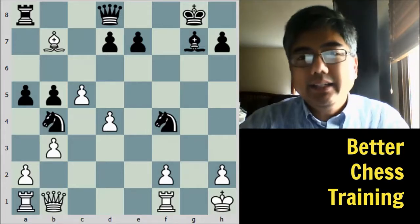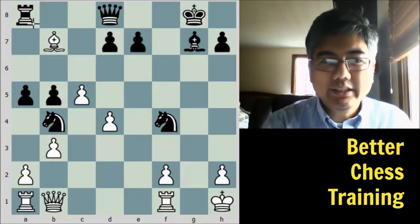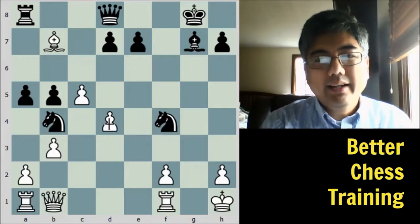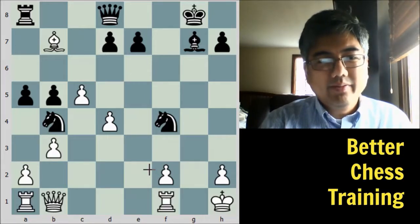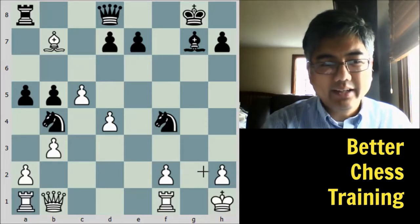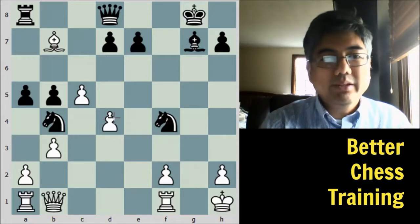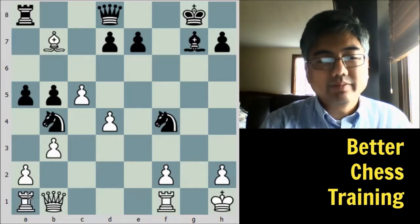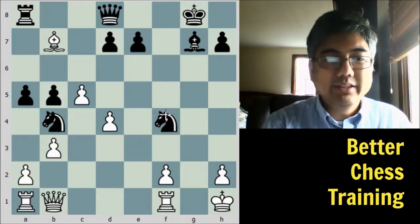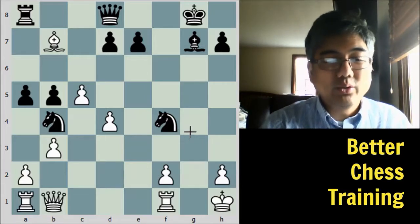Seeing that bishop takes a8 is a problem, we need to solve it. You need to cover this diagonal so you could then be free to take the rook on a8. The pawn is hanging, so we need to protect it. The rook is trapped and immobile. Is there a move that does all of these things? There is one move that actually does all of this, and that is queen to e4.